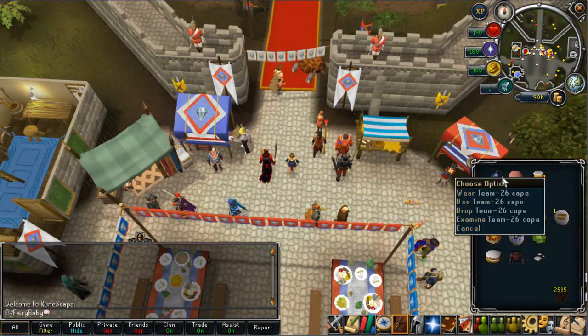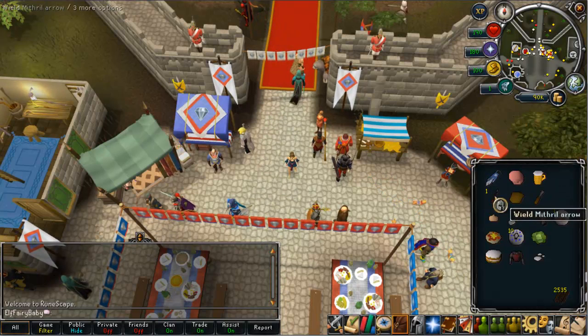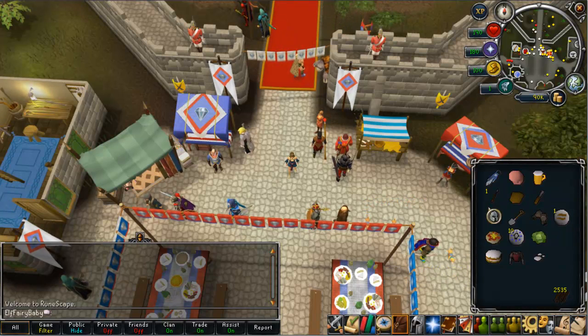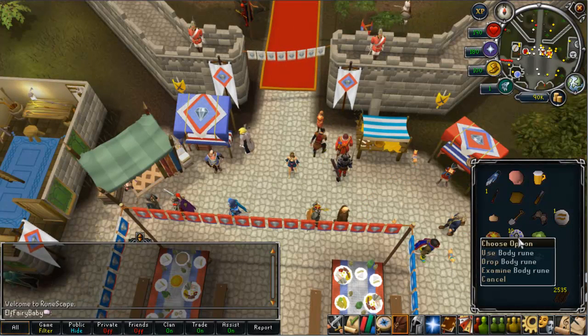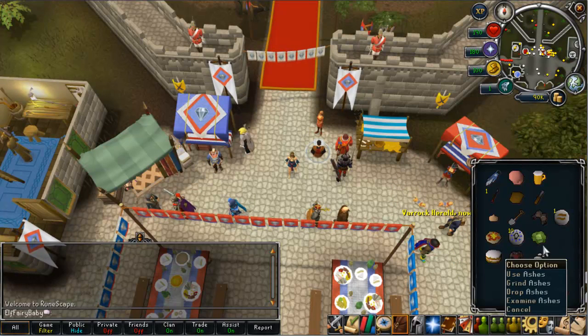The team 26 cape you can buy on the GE or from Richard who is in Edgeville. For the second contact you need a mithril arrow, soft clay, and a chisel. The third day you need an onion, a spade, a leather glove, and an earth rune. For the fourth day you need a meat pizza, ten body runes, and a cabbage. And for the last day you need cake, hard leather body, and some ashes.